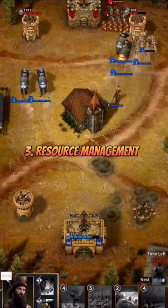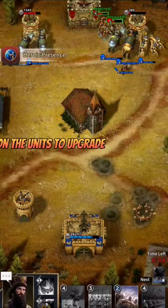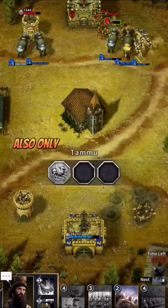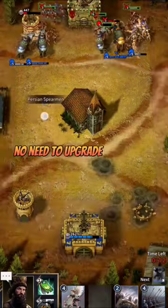Tip 3: Resource management. Make sure you are prioritizing and spending your resources on units to upgrade them from time to time. Only use your coins and diamonds on units you feel are most useful — no need to upgrade every unit.